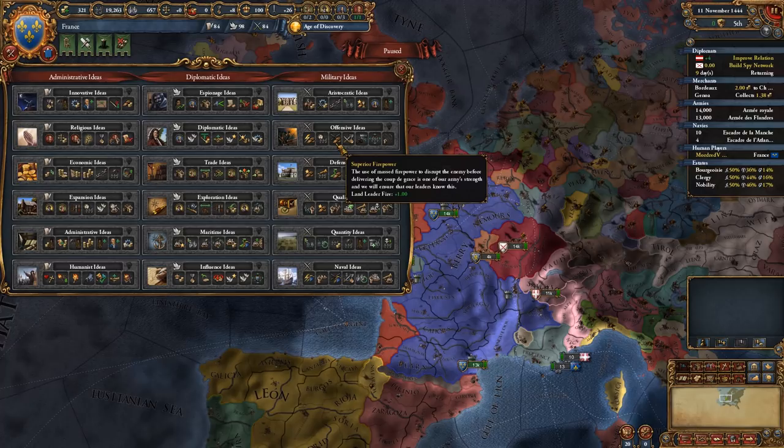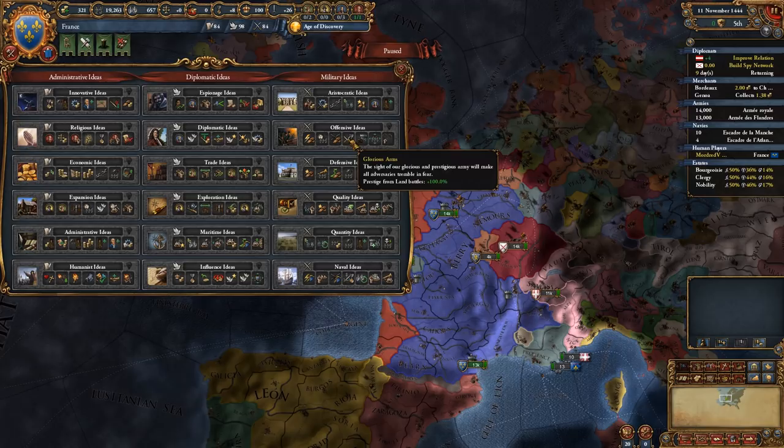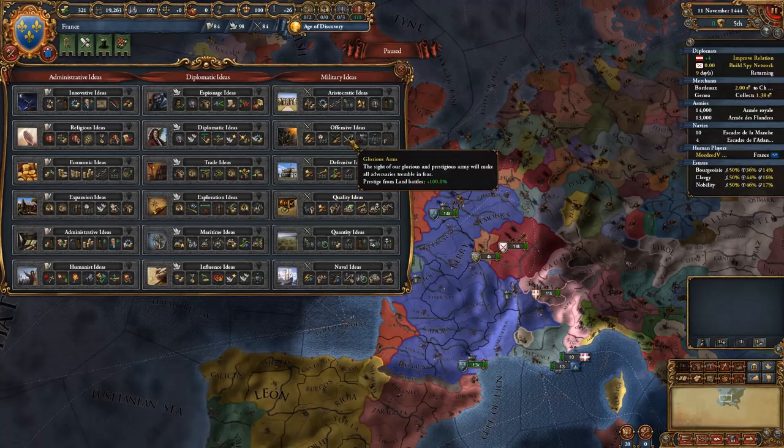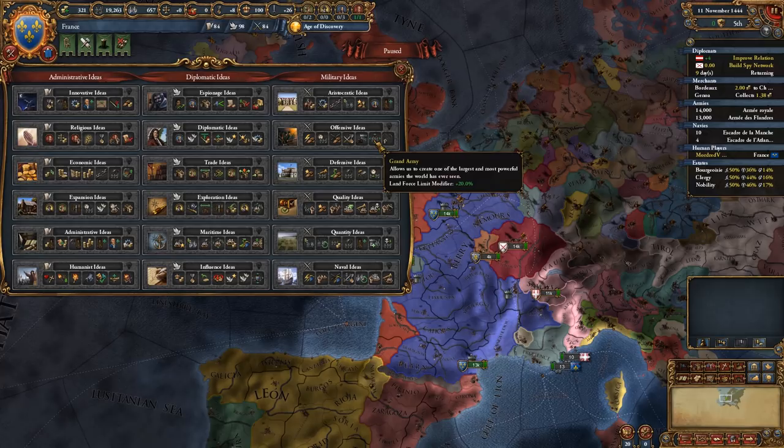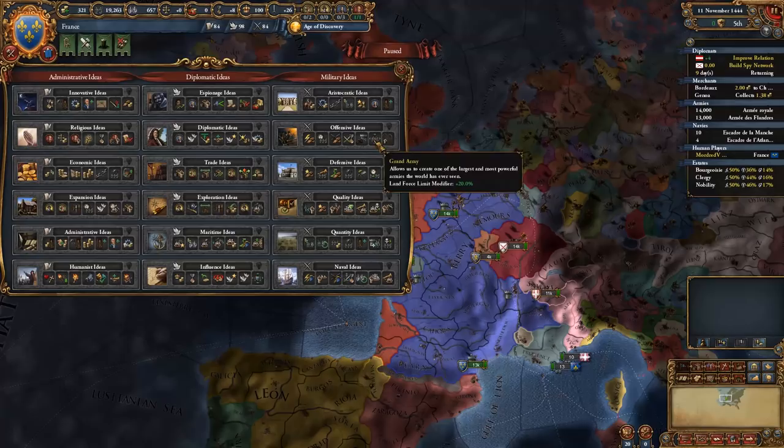Offensive ideas give your leaders more shock bonus so you do more shock damage in battle. You get faster recruitment time, more land fire damage - shock and fire damage do stack. You get glorious arms for more prestige from battles, and prestige is powerful because it gives more morale so your armies fight better long-term. Then you get the engineer course for siege ability. You get grand army for force limits, which is different to manpower. Force limits is the number of standing troops you can have, while manpower is your reserve.